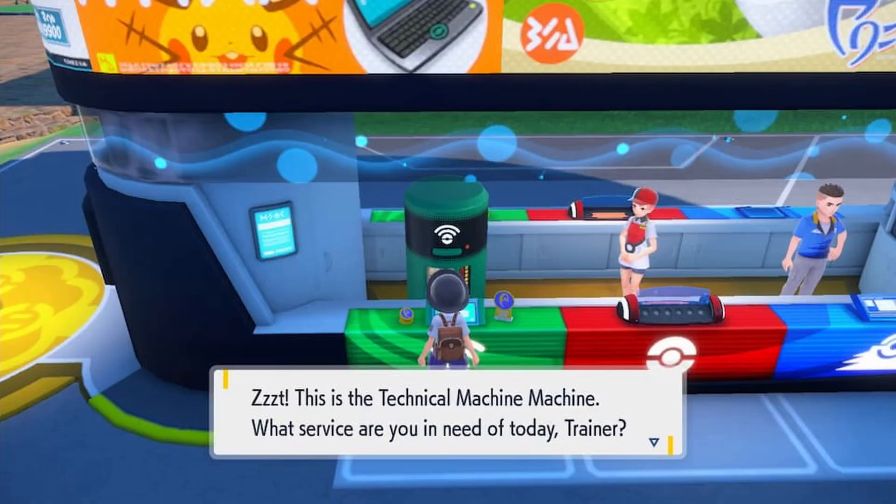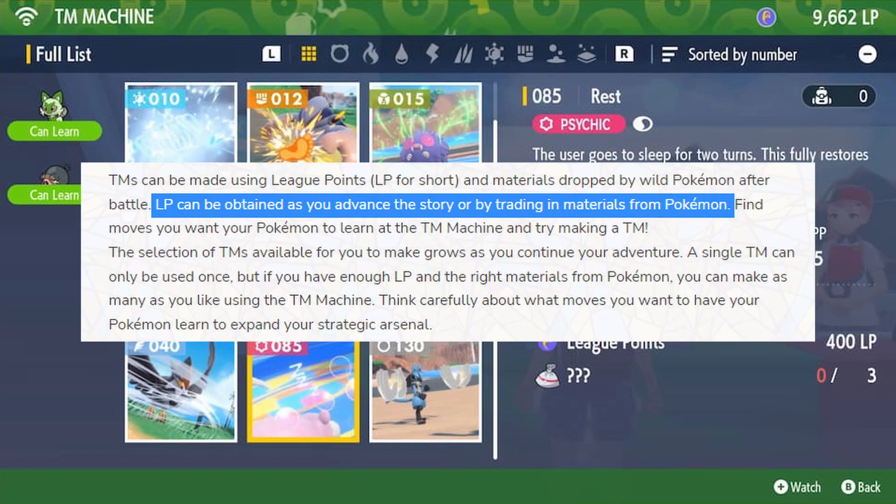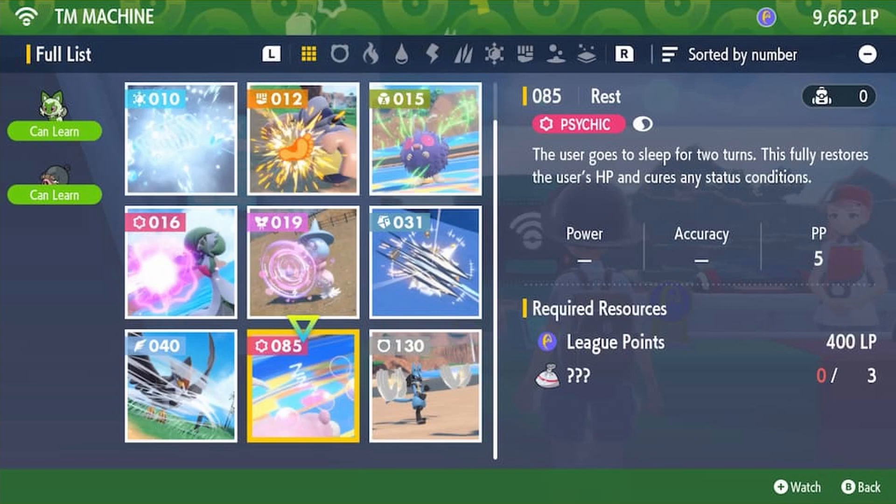Next up we have what is being called the TM Machine — which hilariously means Technical Machine Machine, like an ATM machine. The name is redundant, but the functionality is cool. We're getting crafting back, kind of like in Legends: Arceus. You need what are called League Points and items that you get from wild Pokemon. You can get League Points by continuing the story or by trading in excess Pokemon materials.